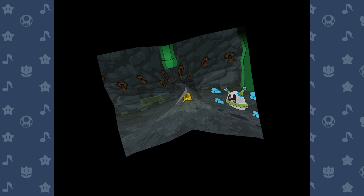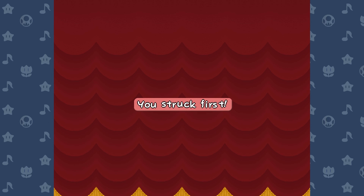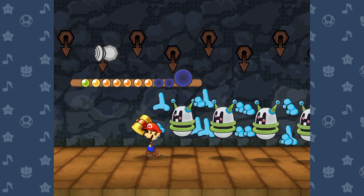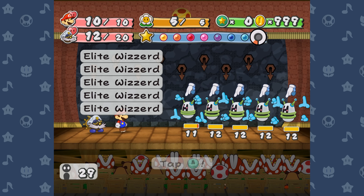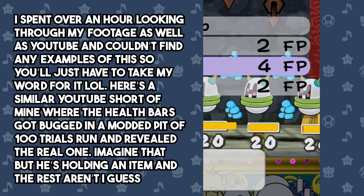And speaking of Wizards, there's a few quirks related to them as well. For starters, Wizards are one of the only enemies in the game that can't be knocked backwards by the Super or Ultra Hammer attacks. You would think since they're floating they would be able to be knocked back, but they randomly have this immunity to make them stronger, I guess. One of my favorite little oversights involving these guys involves the duplication move that they have.